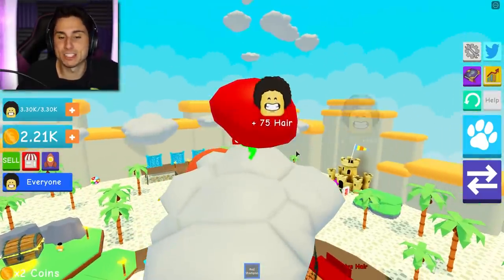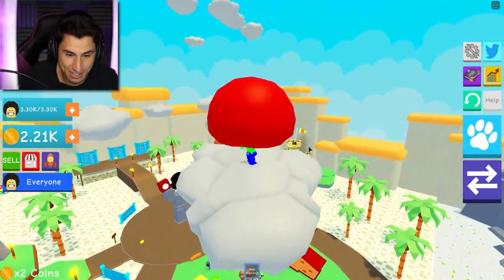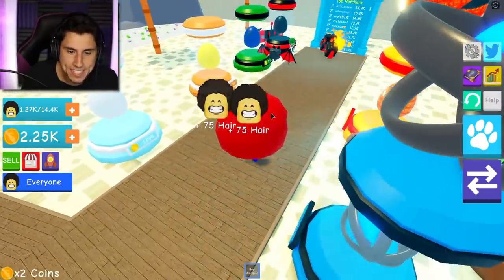I jump higher as I collect bigger hair - okay, that's making sense. So let's see if I can get as close to 3000 as possible and then we're gonna try to get up to the next island. Clearly this simulator is a little too advanced for me. Baldy's hair is so big - he looks like a mushroom at this point, probably because it's red. Let's try to start getting up to the next island. I finally made it to a cloud - everybody clap for me! Now the question is, can I make it to the next cloud? There are pets in this game!